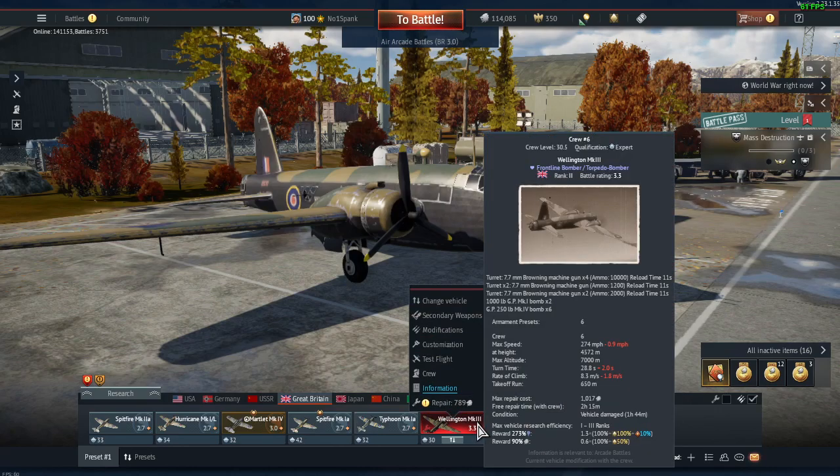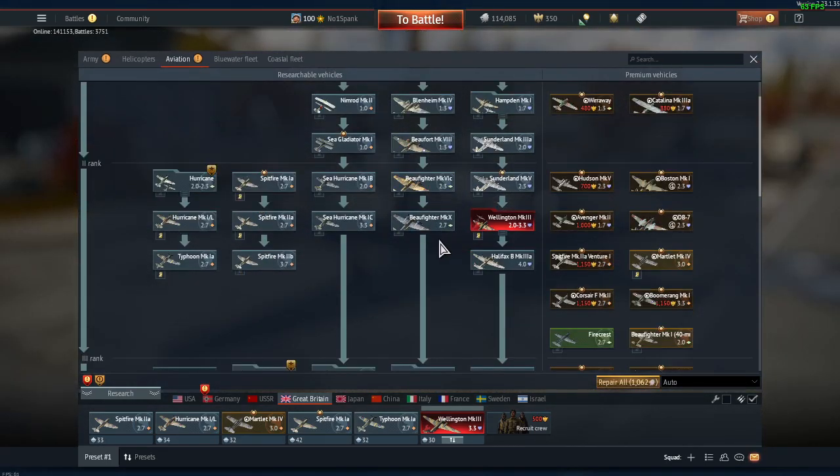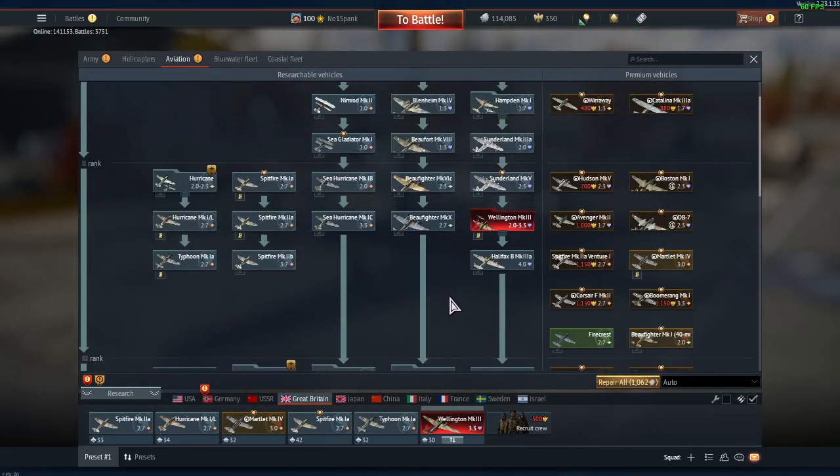Once unticked, you can manually click repair if you want to repair something. If not, you can leave it — I've got an hour and 44 minutes and it'll be repaired for free. They also repair for free when they're not selected by a crew, but it does take longer. That's tip number one.